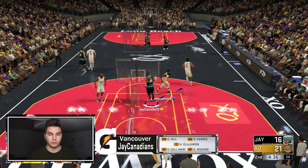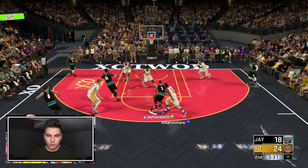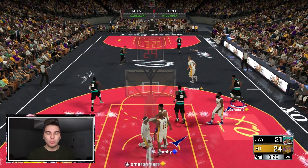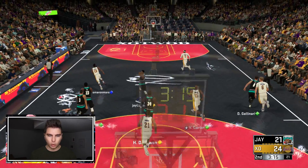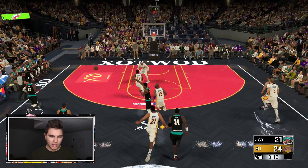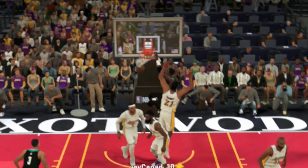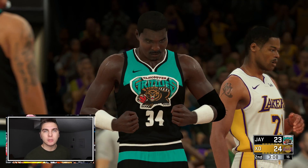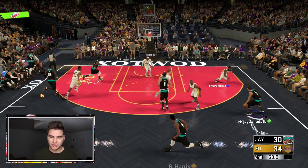Gary Harris wide open in the corner — green release. I'm having trouble getting open looks, but when they are, I'm making them. Good board Hakeem. Gary Harris out in transition, back to George Hill — we got him jumping everywhere. Inside Hakeem, great patience, great finish, and one. I've got to get back to playing fundamental ball — smart ball movement. I'm clearly going to have to change some settings to make sure my team tries to play defense, because right now they're just not even trying.